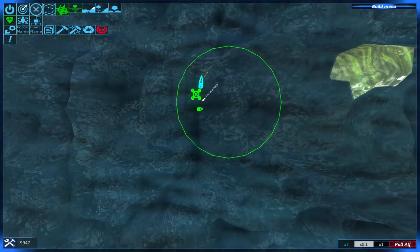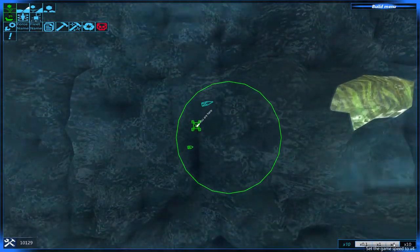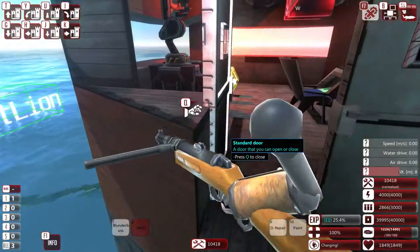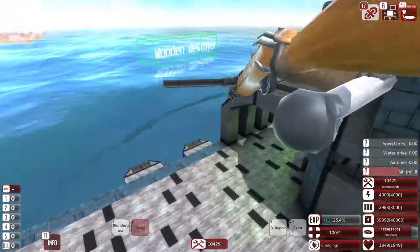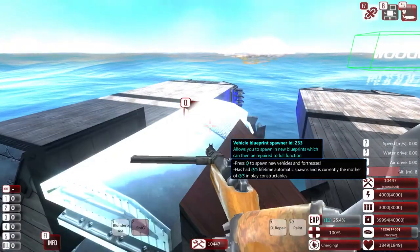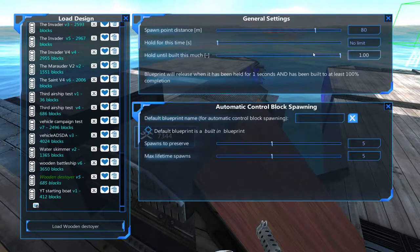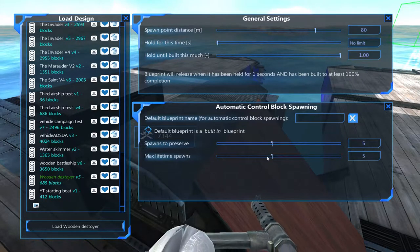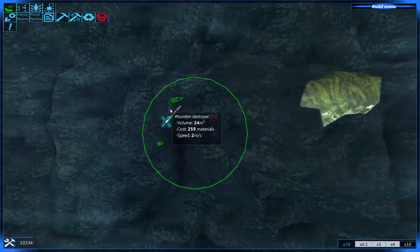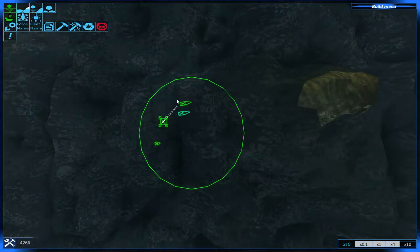The wooden destroyer is only really meant to be cheap, so it's not meant to take hits. If it does take a hit, it'll be absolutely fucked, but the guns are amazing on them, so as long as it doesn't get focused all that much, it can do a lot of damage. And every now and then they can still take a shot or two, so it wouldn't destroy you. Hold it until it's built 100%. Now basically what we want to do is pull all times 10, pair that, and there we go — we've got a second wooden destroyer.